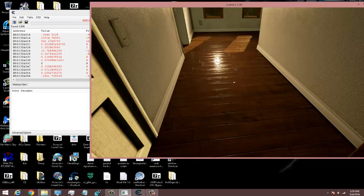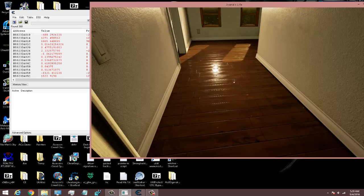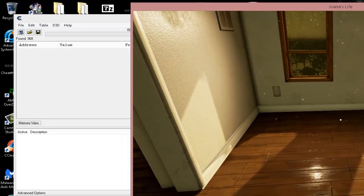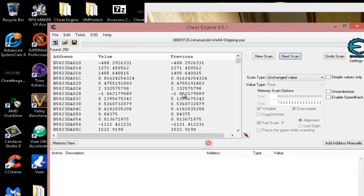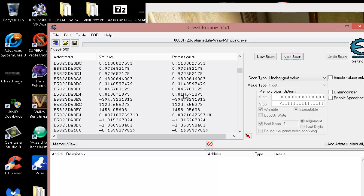We've done another 'changed' scan and we're down to 368 — a decent number where we can sniff around and see if something makes sense. Let's unpause it and let him get his breath back. I don't see anything obviously counting up or down, just numbers changing. I'm kind of looking for something counting up or back down. He's getting his breath back, he's getting his run back — there it is. Hit 'changed' again and we're down to 255.